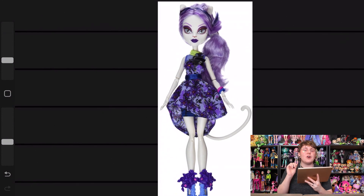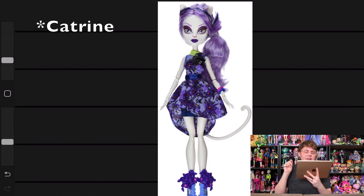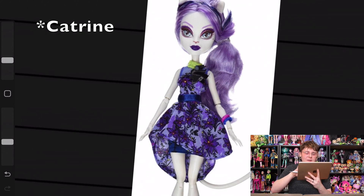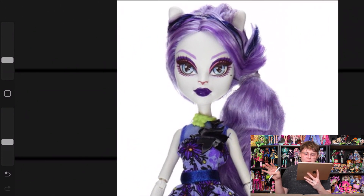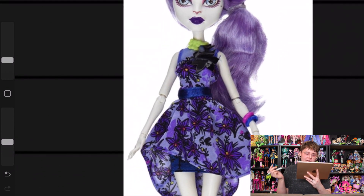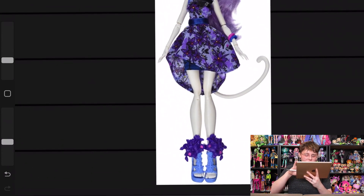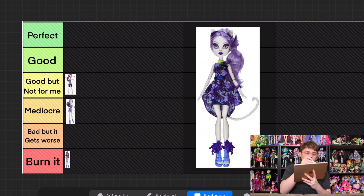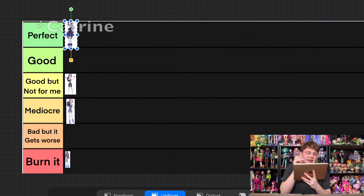Gloom and Bloom though — I think this is so pretty. The whole Gloom and Bloom line was a really, really nice line. I love the darker purples for Katrine. The way this is done gives her a darker vibe than we sometimes get with her other dolls. She usually has a very pastel look and this is definitely a little edgier, a little darker, but I think it's done very well. It's still within her color scheme and it still feels like Katrine. The dark dramatic makeup looks so good, and then the whole dress — the mesh and the ribbon belt and the dual layered skirt, and then the shoes. I'm actually going to put her in perfect. The whole Gloom and Bloom line is really solid and Katrine is no exception.